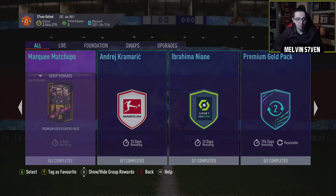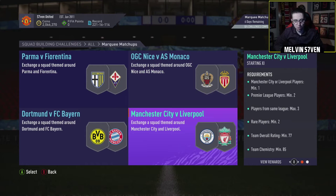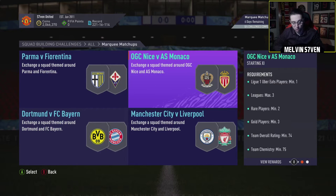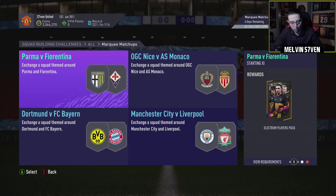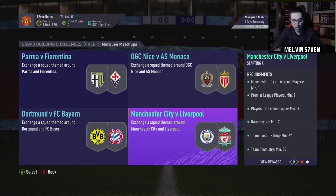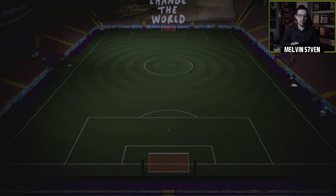But of course we've got Marquee Matchups, which we'll have a look at now. So we've got Parma versus Fiorentina, Nice versus Monaco, Man City versus Liverpool, and Bayern Munich versus Dortmund. The packs are shit, to be honest. I don't know what they're doing all the time. Electrum players pack — one rare, six silver, six gold. Prime Silver players pack — it's better than a mixed players pack because a lot of the silvers are going for something because of the silver objectives. But obviously you want your gold packs — a 15k pack for the Dortmund one and a Prime Electrum, which is six rares, six silvers, six golds, and then a 25k pack overall. The requirements don't look too bad. It's just they've crucified Marquee Matchups. They really have.